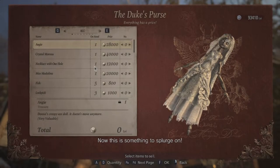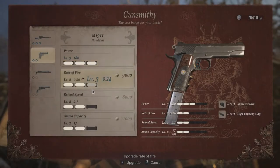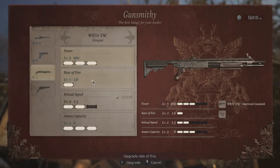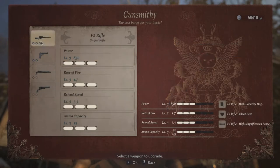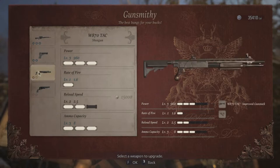Now this is something to splurge — I think I can definitely upgrade my arsenal. I want to upgrade the power and rate of fire as well. You don't quite have the cash on hand, so I'm gonna sell some more stuff. My weapons aren't quite ready yet for this fight — well technically they are, but I just want to prepare the best I can. Yeah, everything looks good.